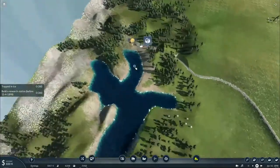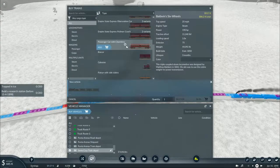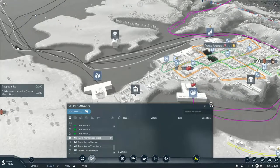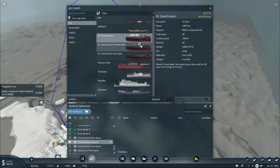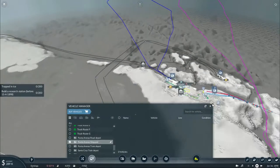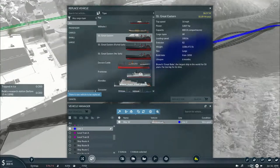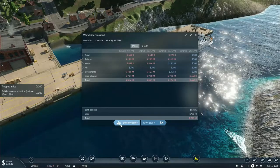I need all the money I can get and I have a lot of jobs that need to be done. I also added a new ship — the SS Great Eastern. It basically has a lot of capacity and can hold up to 800 units of cargo. I thought maybe I should replace my current vessel with something a little bigger, so I'll replace it with this particular ship.